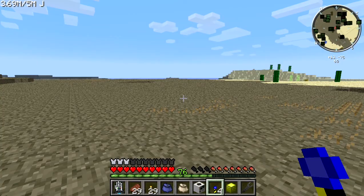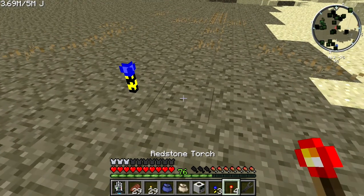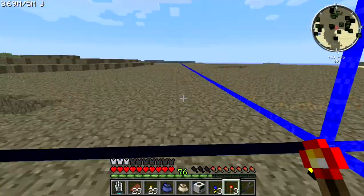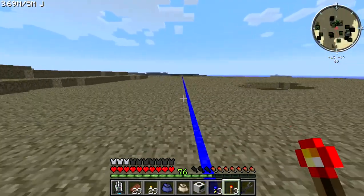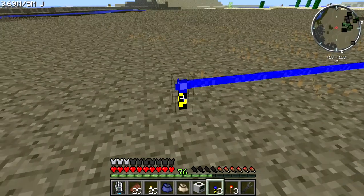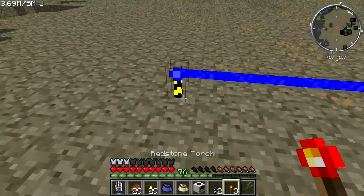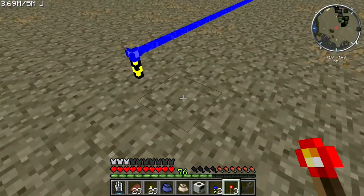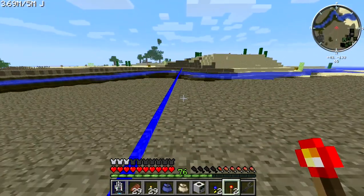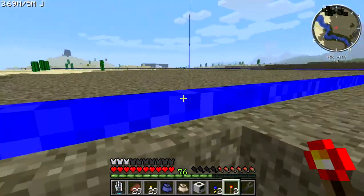I decided to change our location to the wasteland. What the redstone torches do is project a beam 64 blocks in all directions, which lets you know the maximum size of your quarry. At the end of the beam you set your next landmark and put down a redstone torch, and that tells you the maximum distance. You want to place your landmarks in line with each other.